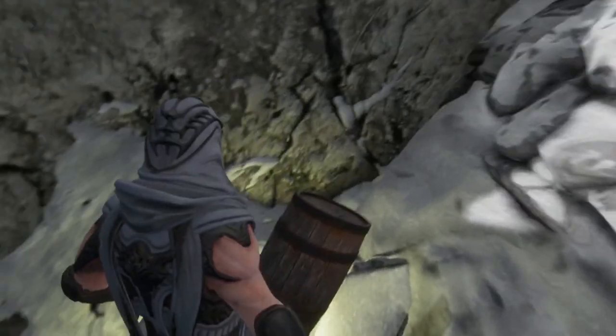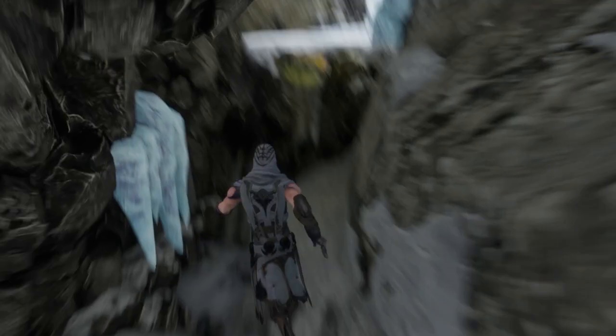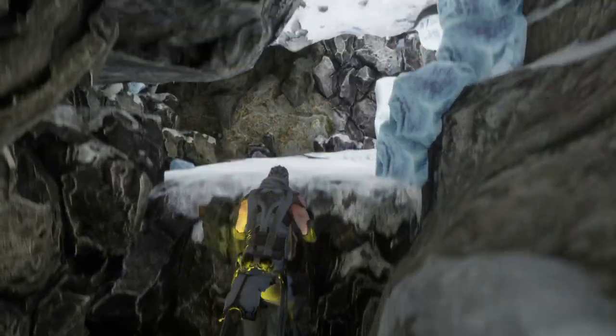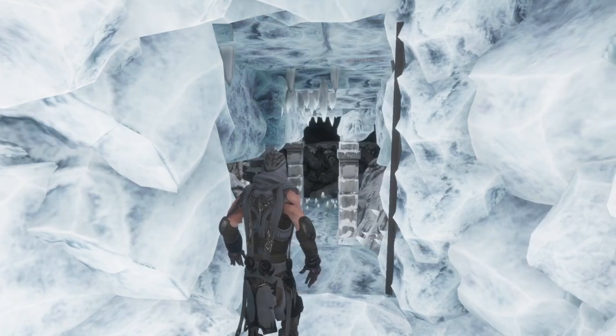As a gate, there is a key. However, this key is a barrel. Collect the barrel and launch it at the door — bust open the door with the barrel.